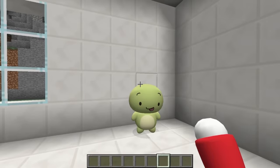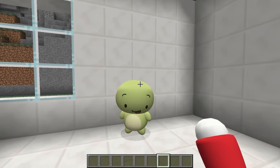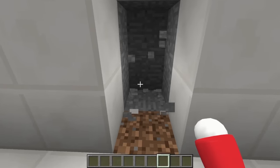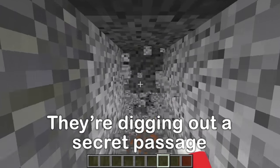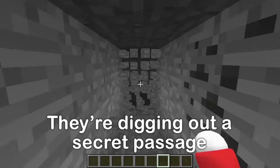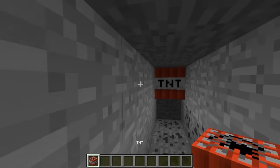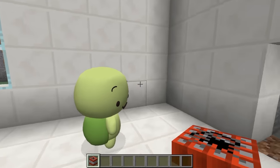If the zombies manage to break through the barricade, our third security measure will be a secret passage. Third: a secret passage. We'll dig our way through and go really deep. It might be easier to make our secret passage with the help of some TNT. When we blow it up, it'll make our secret passage. Let's do this — three, two, one!